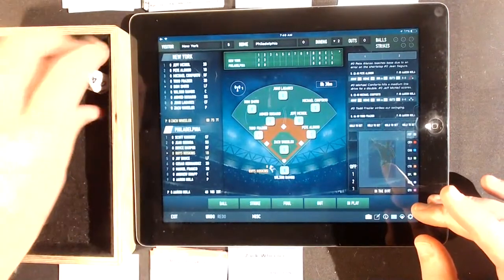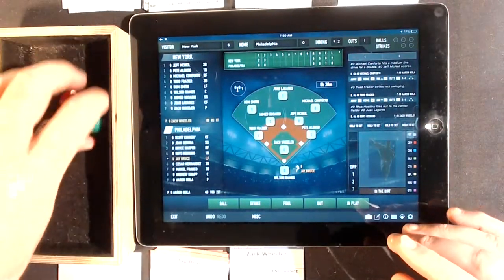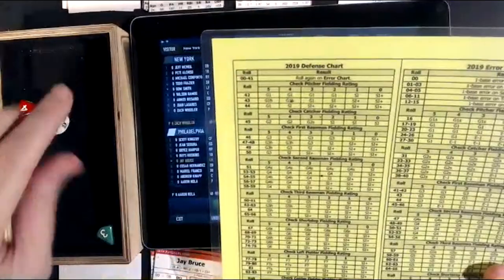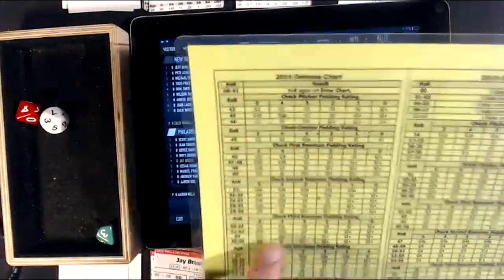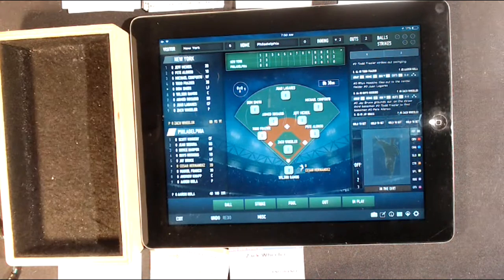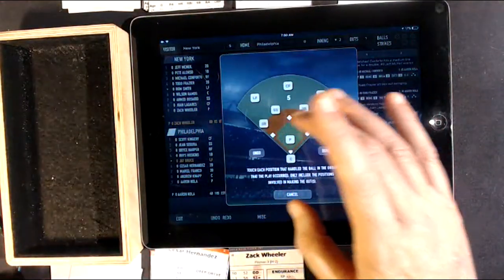Reese Hoskins leads off the bottom of the second against Zach Wheeler. A 9 off Wheeler is a fly ball to center field — out, fly out, center field, done. One up, one down. Jay Bruce is next — a 77 is a defensive check. It's higher than 41, so it's a range check. A 63 goes to the third baseman, Michael Franco, who handles it and fires across the diamond for the out. Nice play by Franco on that chopper.